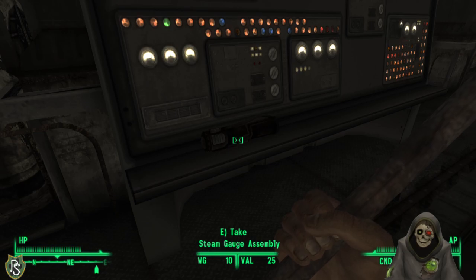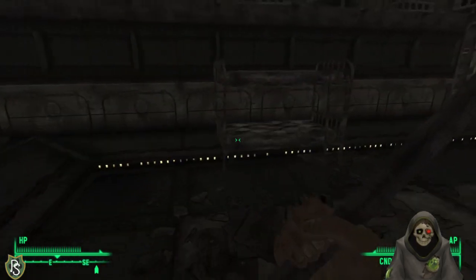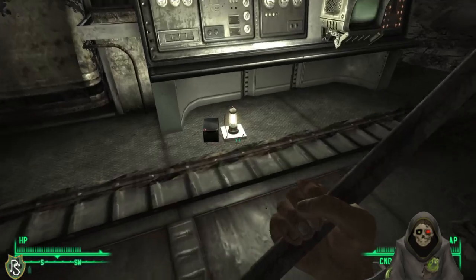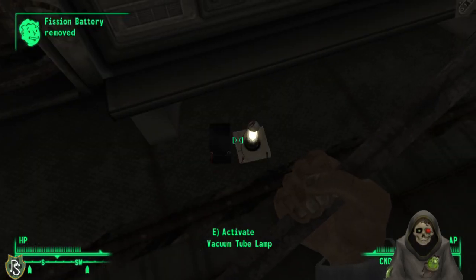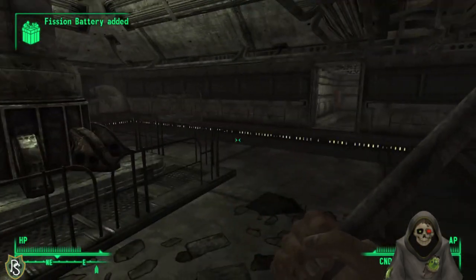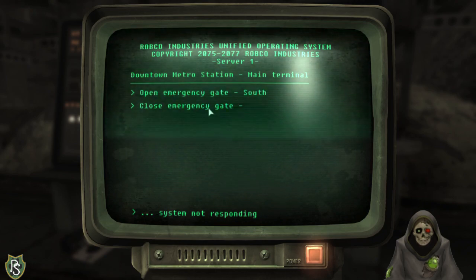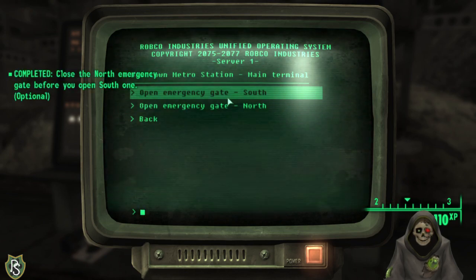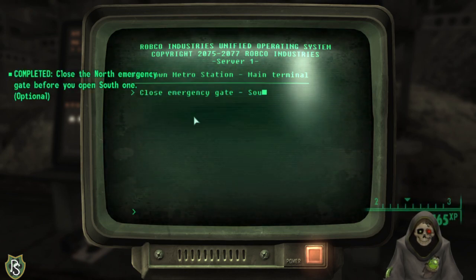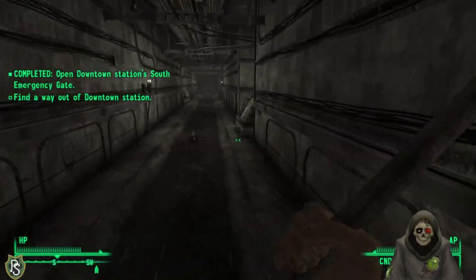Upstairs is mostly empty — empty wardrobe, empty desk. Coming up here was largely worthless. Got only one piece of food out of the whole surface excursion. Dogs are gone now. Heading back down and into the metro tunnels. Going south toward Willowbrook.